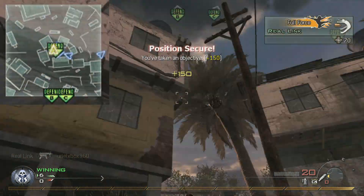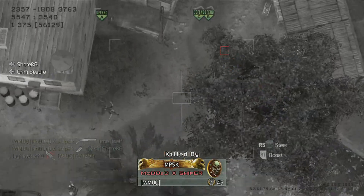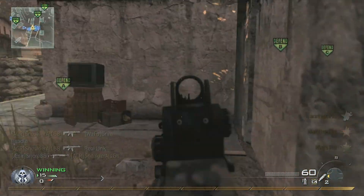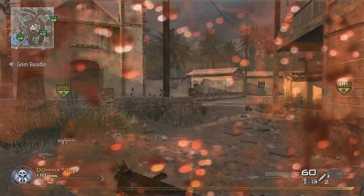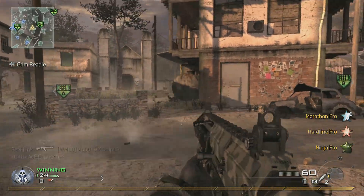There are a lot of spawn points behind A on Rundown, so it's easy to let people slip by if you're not careful. At the same time, you don't want the other team to get too comfortable back in their own spawn. Since there are so many spawn points behind A, two or three people can be back in there causing confusion, and there's not much of a chance that you'll bump the spawn point somewhere else. At this point, I'm going to keep running my Marathon Hardline Assault Rifle and try to take anybody out who starts to get around, like this guy here.